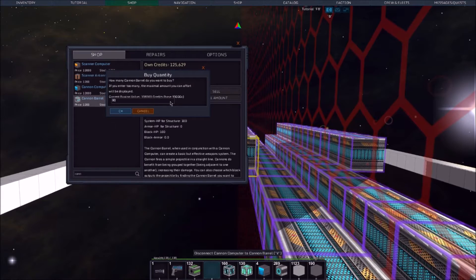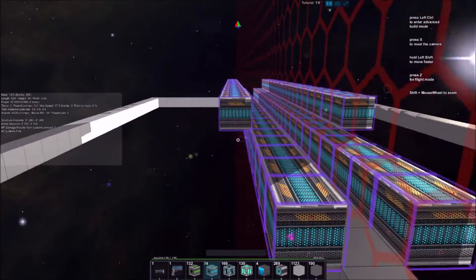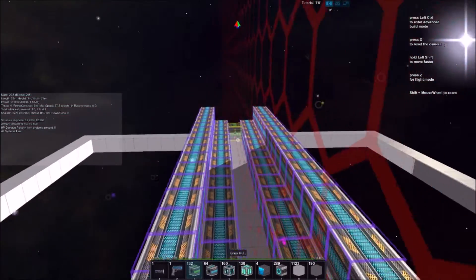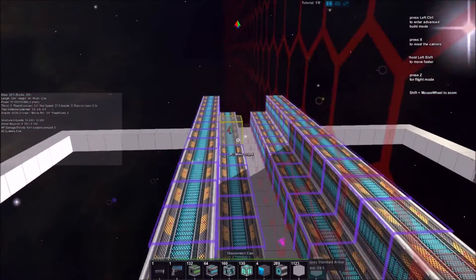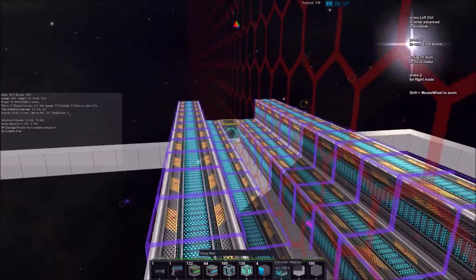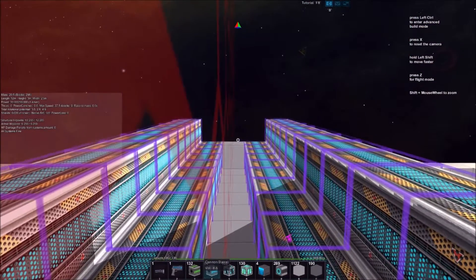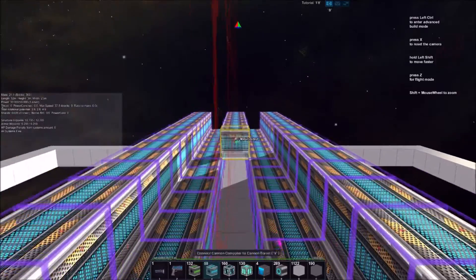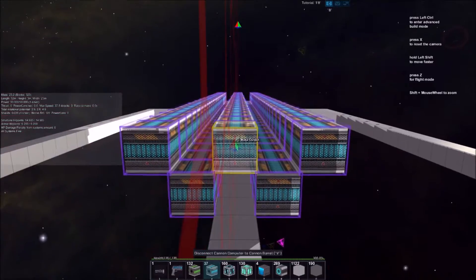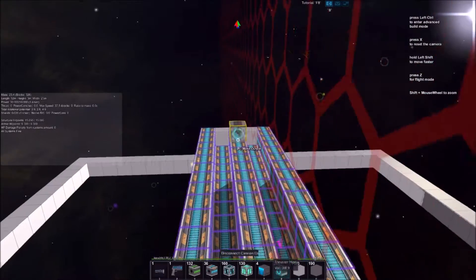I can completely get rid of all of our resources — it's fine. And then what I'm also going to do here is attach salvage modules to this. What we'll do is put down the cannon barrels first before we put on any salvage modules, just so we make sure it links up correctly with the cannons. From the cannon computer, then we can do the salvage modules. Let me place down the rest of the cannon barrels here.